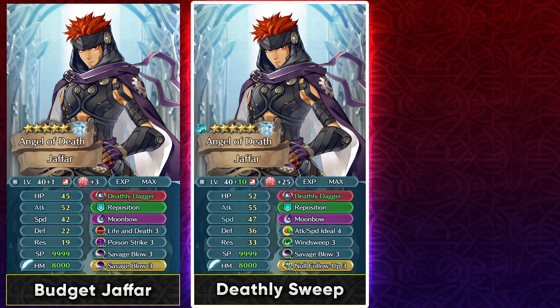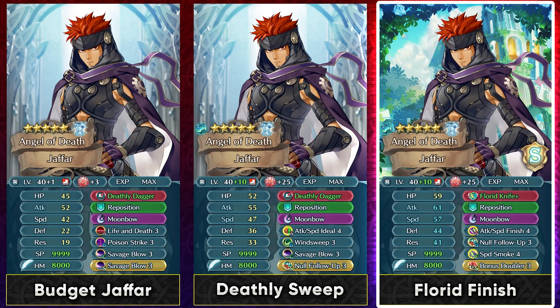Honestly, if you're investing into him heavily, it's worth switching his weapon out for something a bit more modern. Florid Knife+ from Thief gives him Canto 1 despite being an infantry unit and also gives extra attack and speed, which is exactly what Jafar needs. Now that we have Attack/Speed Finish 4 we can get true damage whenever he triggers a special, which helps with damage output. Speed Smoke 4 could work on a mixed phase build like this so he can get extra damage reduction to hopefully survive hits.